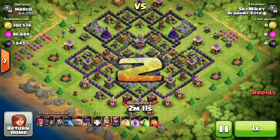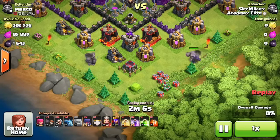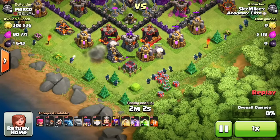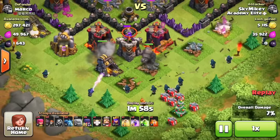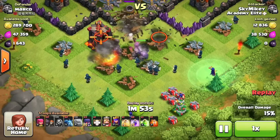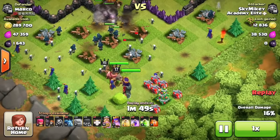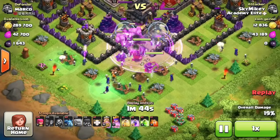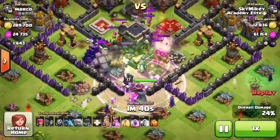Here's the first base we're attacking with GoWiWi. We dropped a golem at the very bottom of the base and another golem on the bottom. We do a widespread of wizards to make a funnel so the wall breakers know which wall to break and prevent troops from going off target. The witches come right behind them and spawn a whole bunch of skeletons, making this raid go so well — everything is getting distracted.